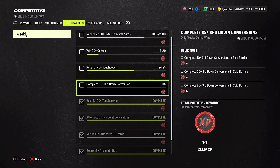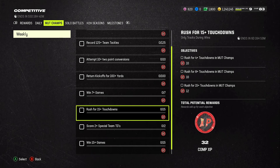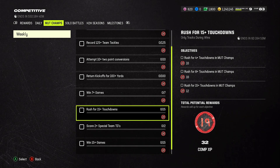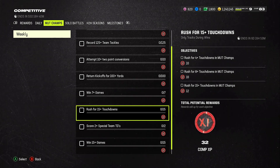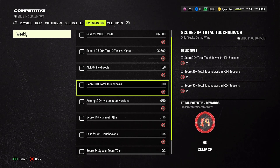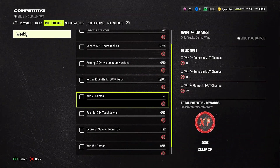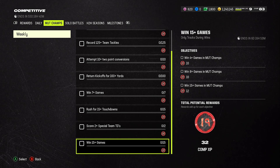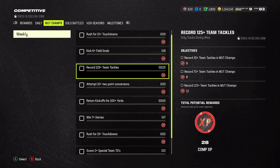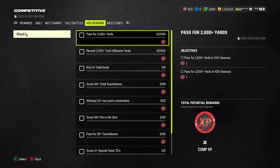After grinding out the competitive pass in solo battles, go to MUT Champs — but only play it if you're feeling it. If you're not in the mood, you're going to end up quitting out of frustration like I do sometimes. Also keep in mind you need to go 25-and-0 in MUT Champs to get the million coins, and it resets every week, so you can only play so many MUT Champs games. Only play it when you're in the right mindset.